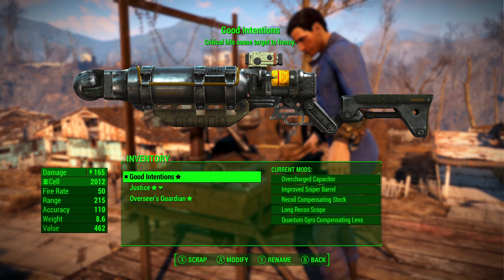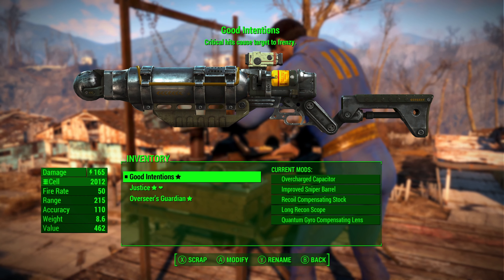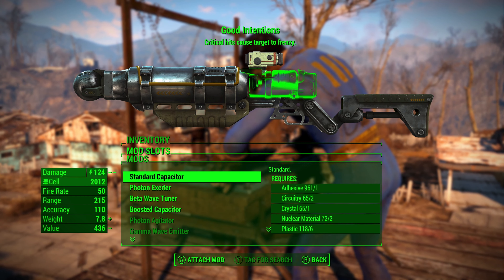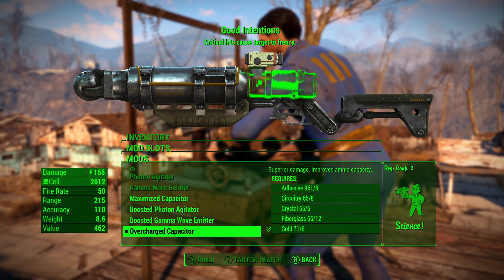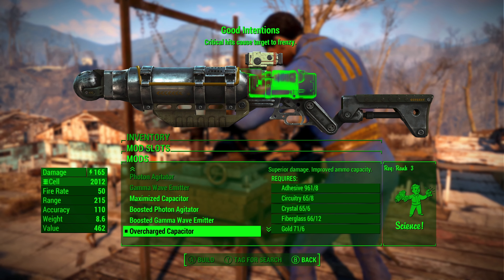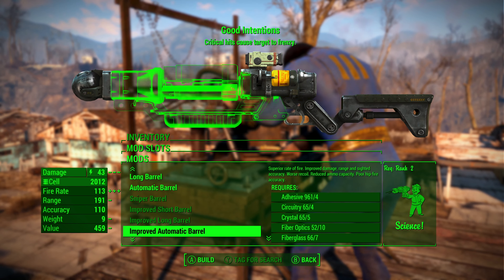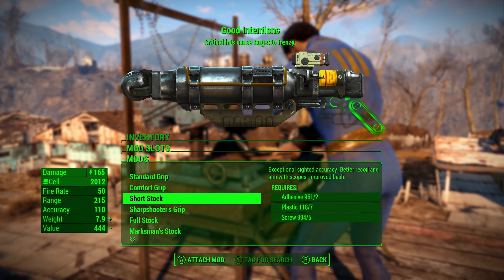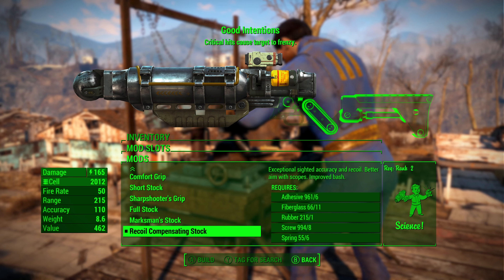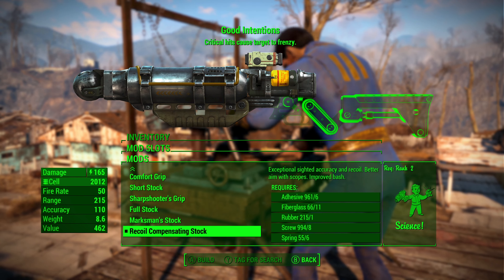When it comes to weapon modifications, you have a really good selection you can apply to Good Intentions. For the capacitor, go with the overcharged capacitor — this improves the damage per shot. For the barrel, go with the improved sniper barrel, which also improves damage per shot and increases the range of the weapon. For the stock, go with the recoil compensating stock, which increases accuracy and, more importantly, reduces the recoil.